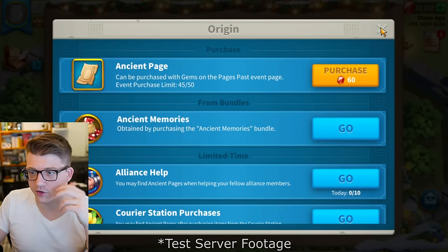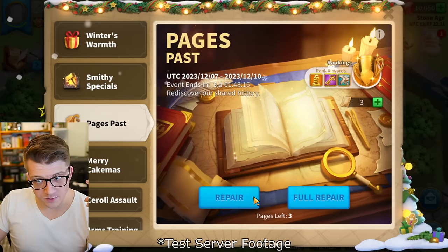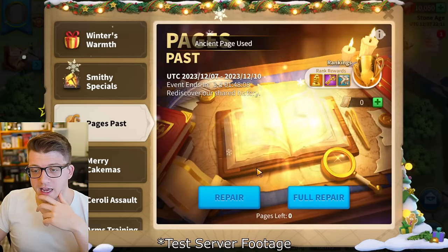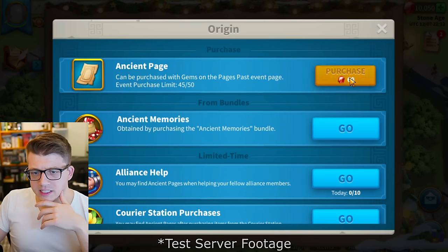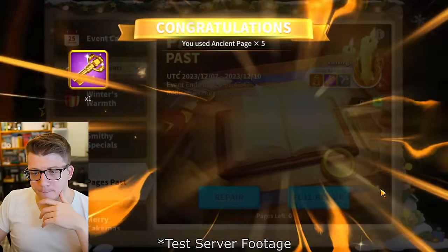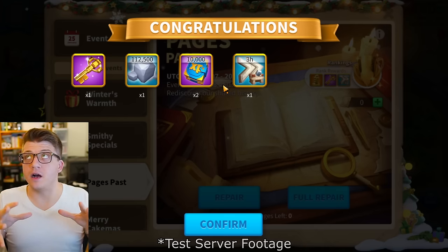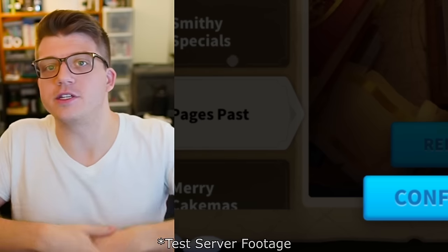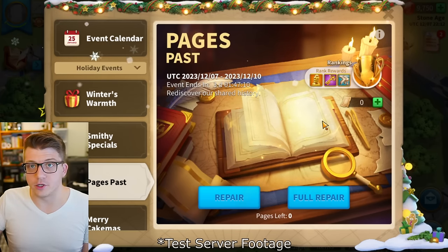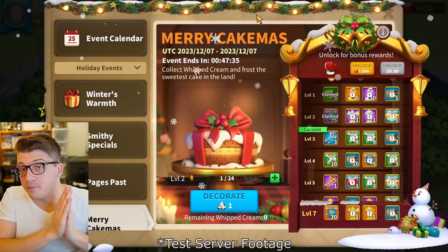Let's do a repair — we get a 3-hour research speed up, building speed ups, a teleport, training speed up, and a 3-hour universal speed up. A full repair uses all five pages at once and rewards a gold key, stone tombs of knowledge, and a 3-hour ability. This reminds me of the fireworks event where you'd get randomized rewards. For newer players who need building and research speed ups, this event is probably going to be a pretty good one.